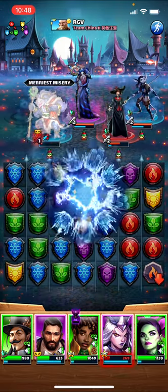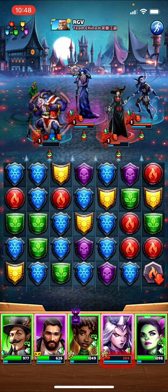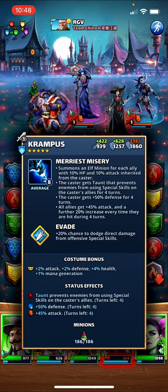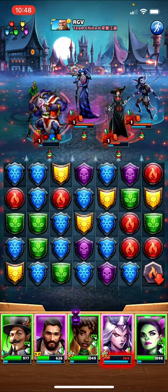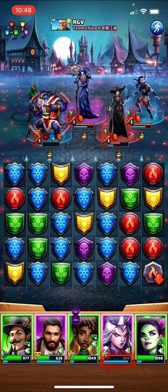Alright, so now his defense goes up to almost 1900, which is crazy. So let's see — with 1900 defense but only 235 HP, will three green tiles kill him? I would think yes; typically they do around 350 to 400-something damage.